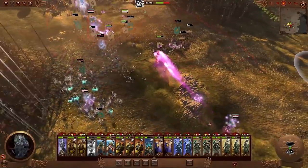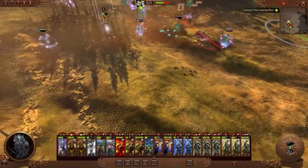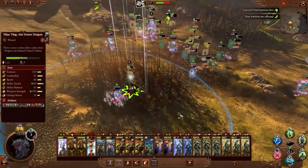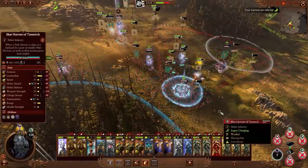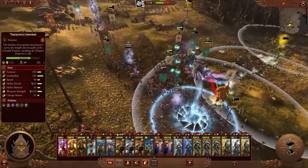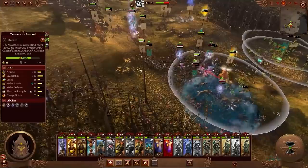You can see the flamer flaming in on the right here, hitting that sentinel. The damage on that Exalted Flamer's attack is 1,500 damage — 1.5k. The Exalted Flamer's ranged attack. Absolutely disgusting. It only has 10 base ammo though, so it will be somewhat limited. But still, the potential to wipe out a couple of units with that.